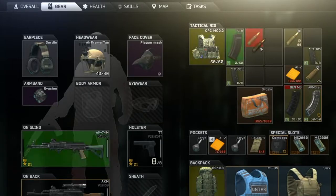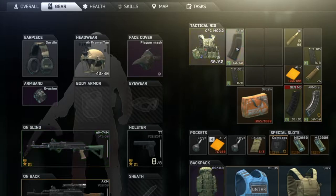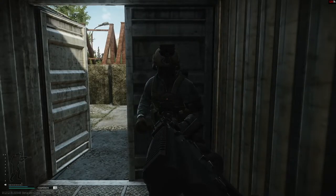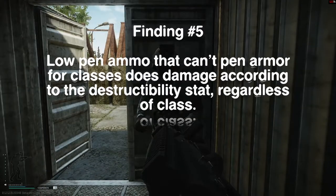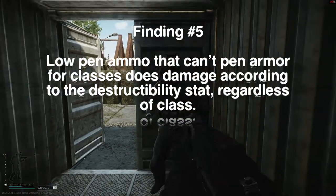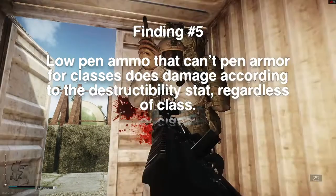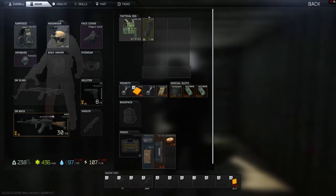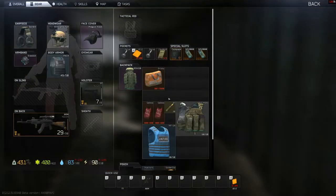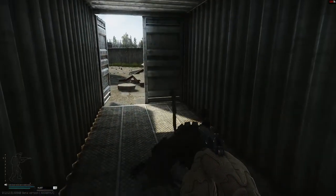While still using a 5.45 gun I wanted to see what would happen with ammo that wouldn't pen any armor. I had another interesting discovery with 5.45 US ammo with 15 pen: the tier 4 M1 rig took more damage than the tier 3 Untar armor and the tier 2 Paca. When armor was hit with ammo that had almost a 0% chance to pen, it would do damage based off the destructibility ratios of the material they're made of.